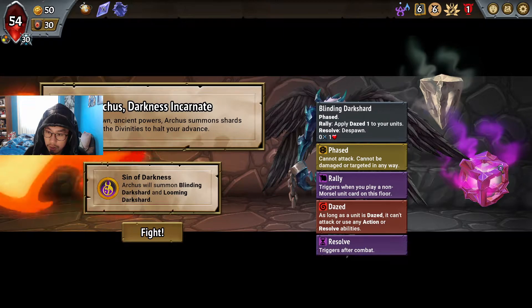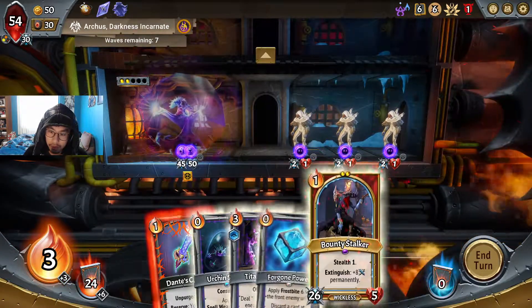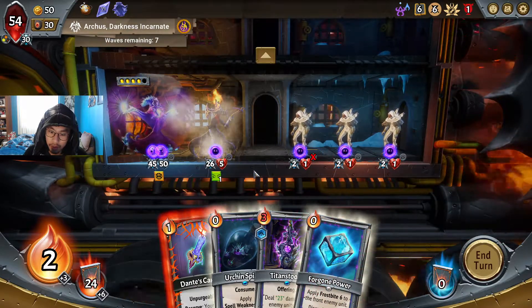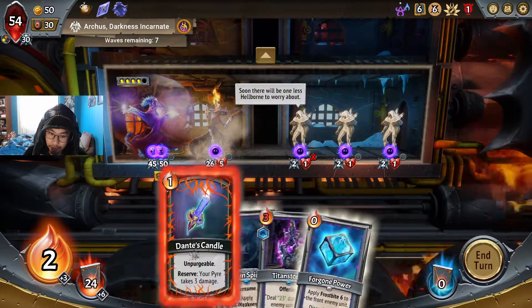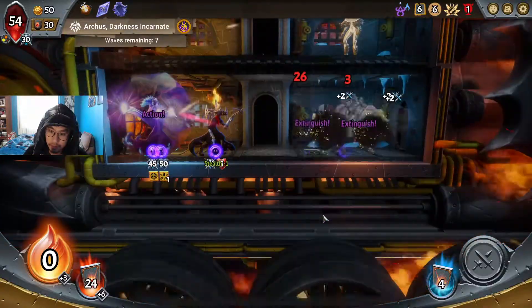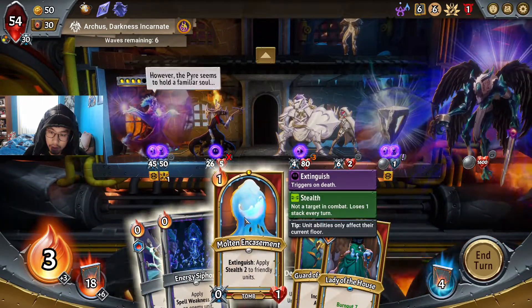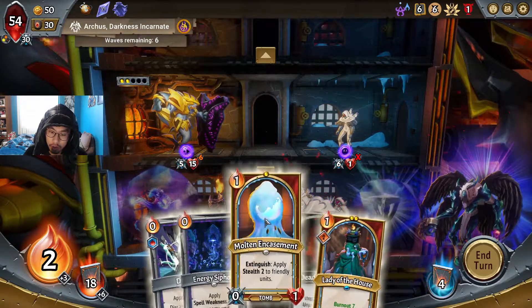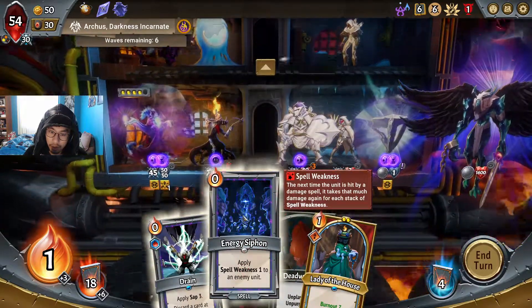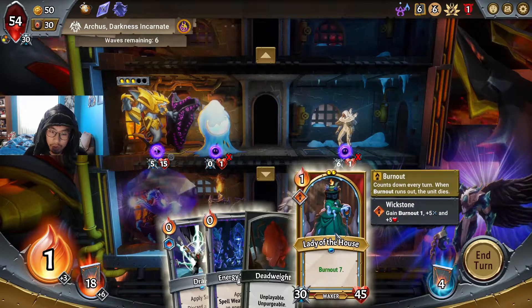Phase rally — dazed. He has one of those — makes your stuff cost plus one. Okay, you go back here because I need you to die. One of them died. I can play a unit if I have a dreg. Molten Encasement. I can't play anything on that floor or else everything will cost one more for the rest of the game. Wonderful. Lady of the House — she's so powerful! Why is she so strong?